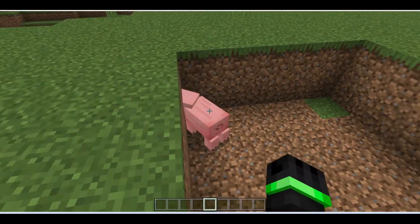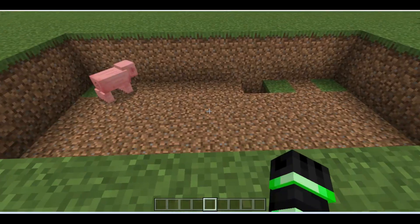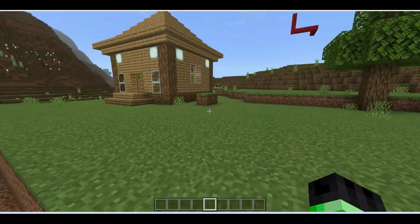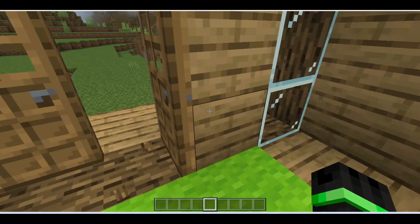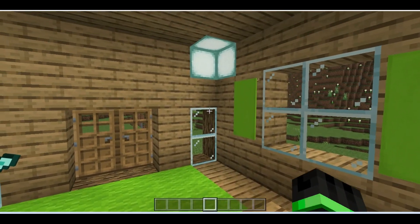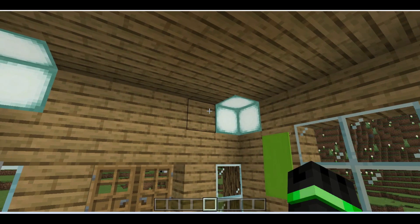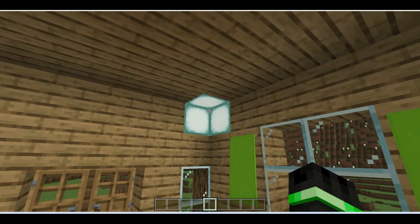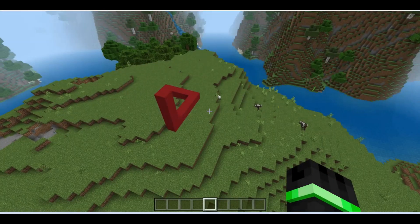Today we are going to check out a whole bunch of Minecraft illusions. Our first illusion is in that house, but how am I going to get across? There's a giant pit. Let's go into my house - pretty carpet, pretty colors. What the heck is that block? Oh wait, I've been pranked - it's just three blocks!